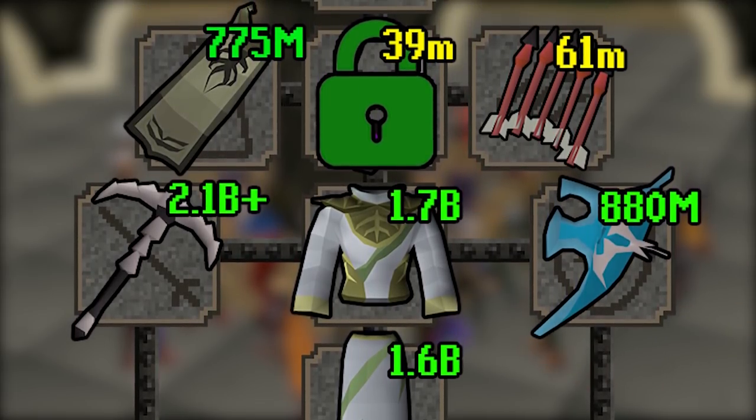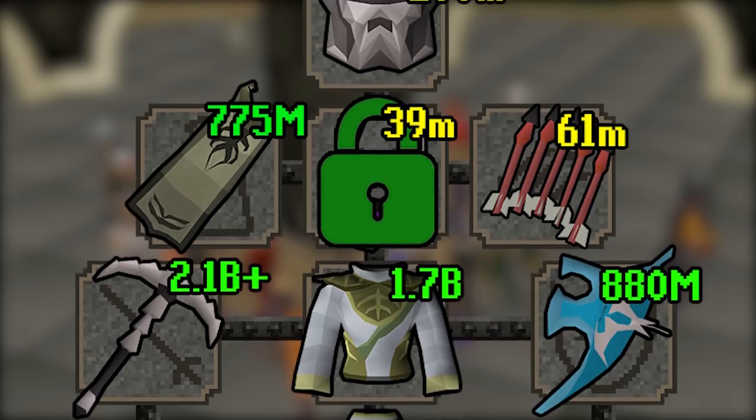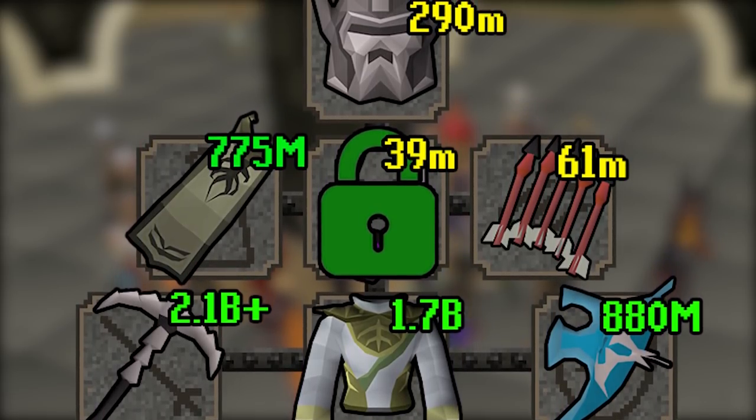For example, we have the Amulet of Eternal Glory. If a more expensive amulet comes out with Raids 3 - which it could - like the Missouri Amulet, that won't count because I've already bought an item. This will prevent the series going on indefinitely pretty well.